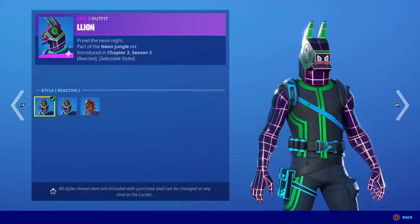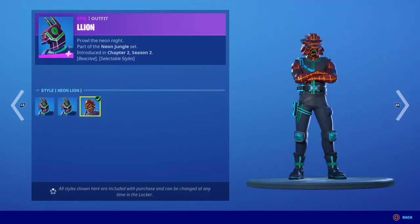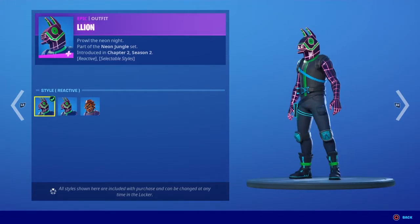It also has selectable styles — we have reactive, the normal one, then neon llama, and then neon lion, so you can just choose which one you want instead of switching mid-game.